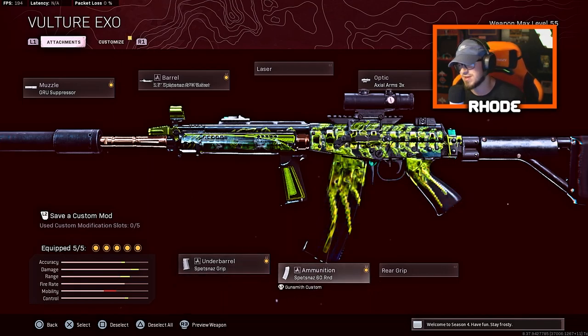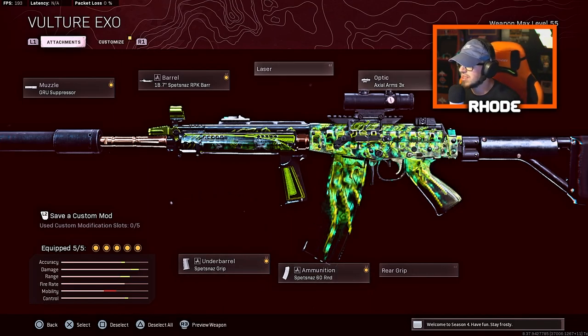I've been rocking the Kilo, obviously the Amax, and now this Fara 83, and I do think this weapon is better than both of those after the flight nerf the Amax got. The MG82 right now is obviously the best weapon to use as your primary or secondary, but after that's nerfed, the Fara 83 will be next in line. Let's jump into this class: the Monolithic suppressor, the Spetsnaz RPK barrel, the Spetsnaz grip for the underbarrel, Spetsnaz 60 rounds for ammunition, and the Axial Arms 3x optic.